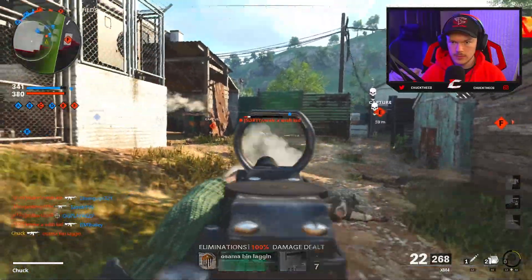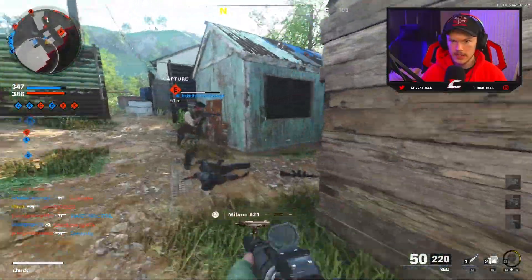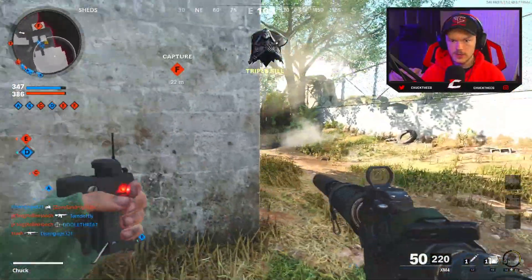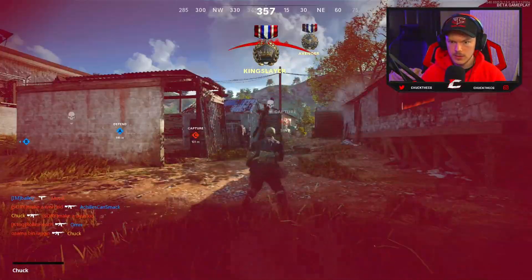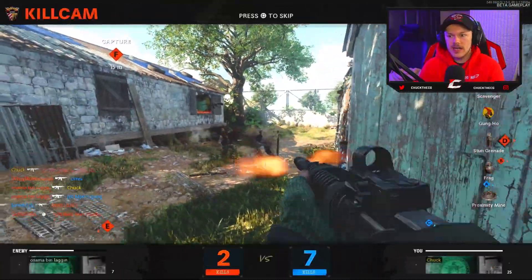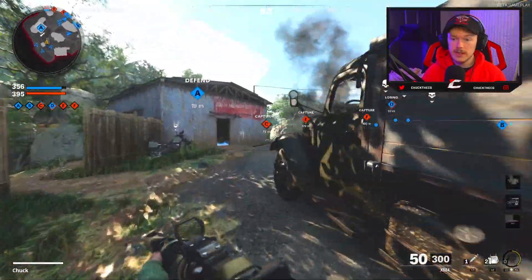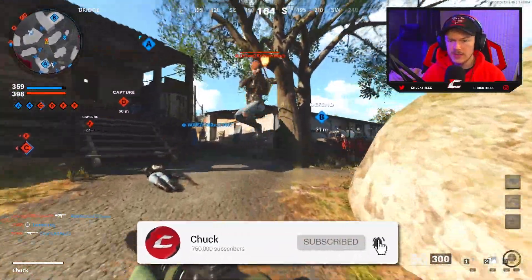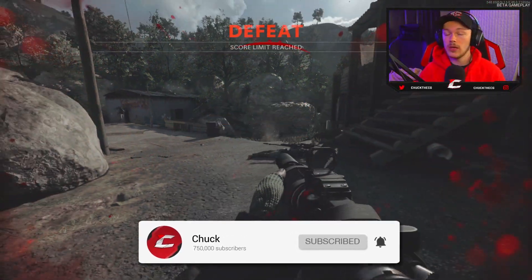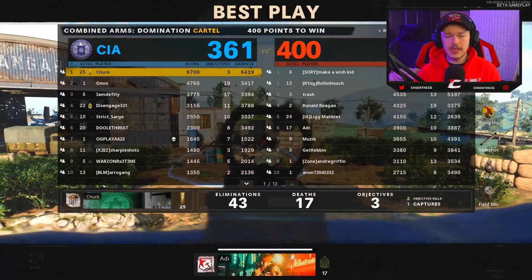There we go. We're kind of popping off over here, not gonna lie. Actually got a C4. Nice — I couldn't even see him in the corner. Where was this guy's nameplate? That's something I should talk about: the nameplates are not necessarily right over people's heads, and sometimes you genuinely don't know if an enemy is an enemy just because of where the nameplate is positioned. That's really weird.